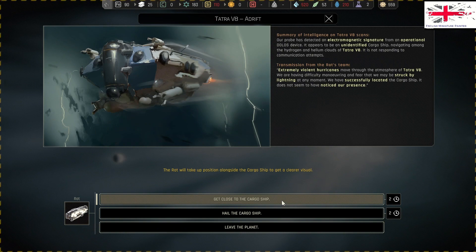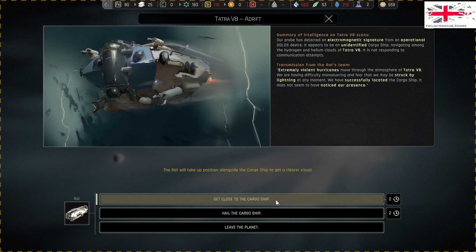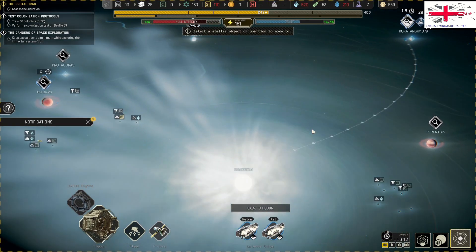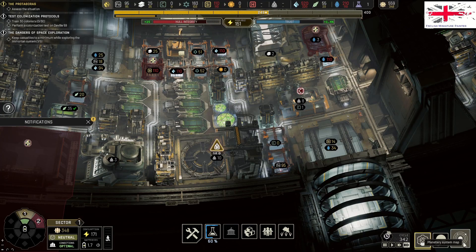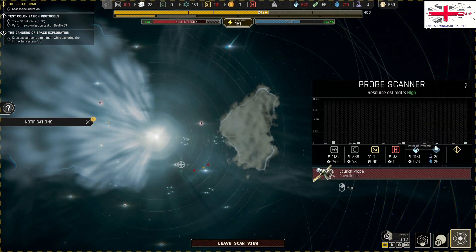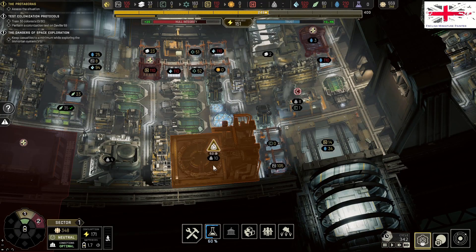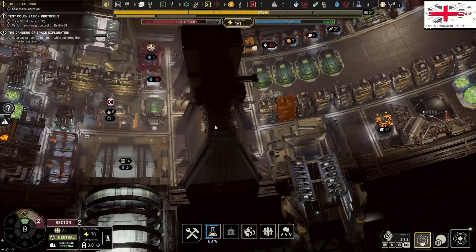Get close to the cargo ship - reposition alongside the cargo ship to clear a visual. The wrap team scans through different communication frequencies, beginning with those commonly used by the ship's operators, and tries to enter the crew systems. I think we're gonna risk it. Let's just have a quick look at resources out here - still looking quite good.